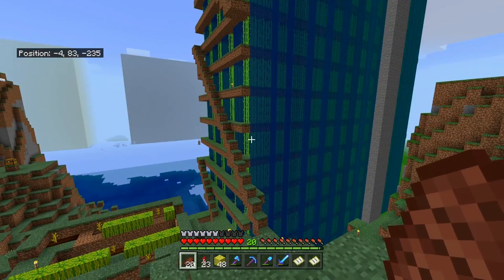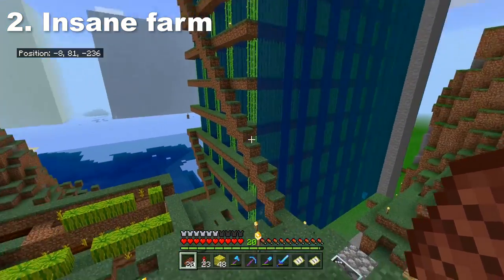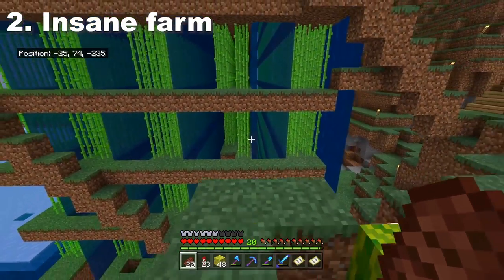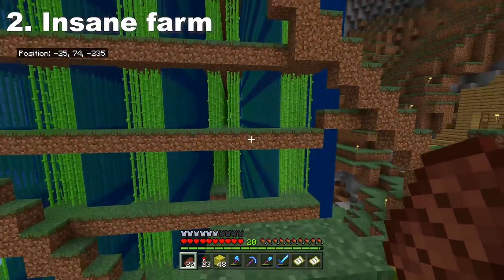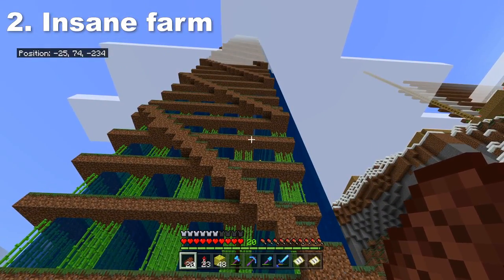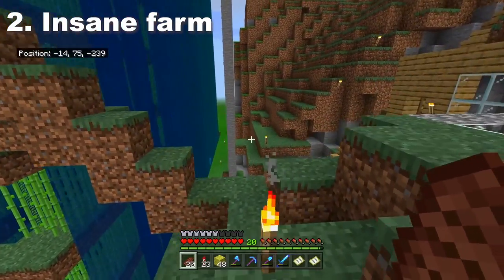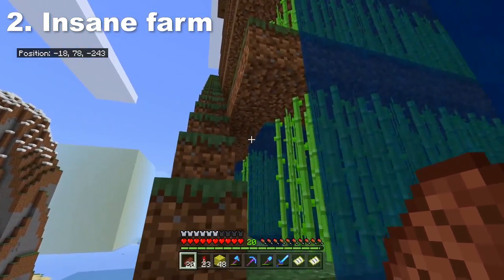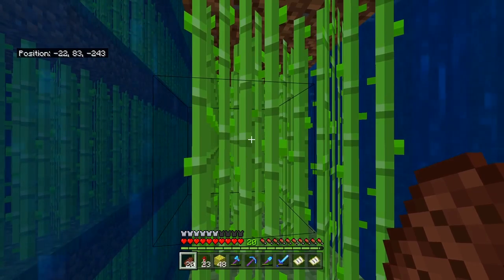The second idea for a big project that you can customize and do whatever you want with is definitely some form of insane farm. One of the things that people to this day still recognize my let's play world for is the insane sugarcane farm — I really like sugarcane farming, even back in the 360 days. I made myself a giant sugarcane farm going all the way to sky height, then made it five layers deep and super long. The amount of sugarcane we can produce is pretty intense, and it required a lot of dirt. We have more sugarcane than we could ever need, but it's a really fun project to make because you're kind of becoming the master of a resource.